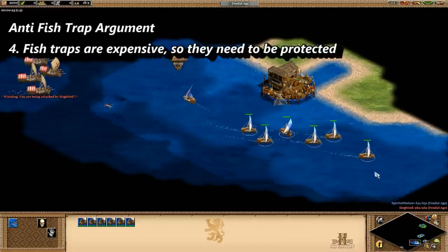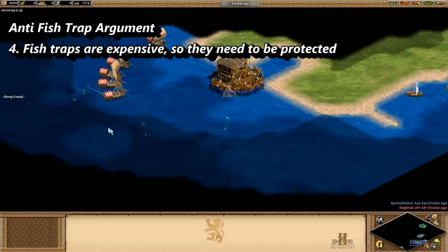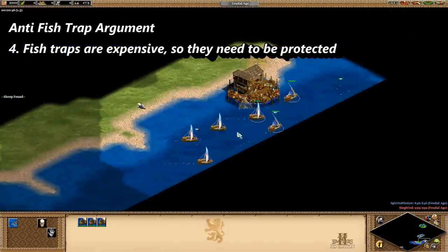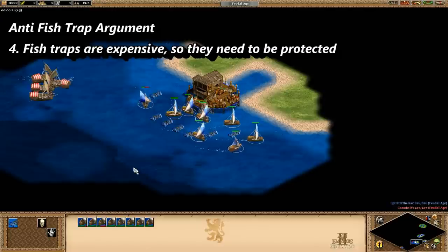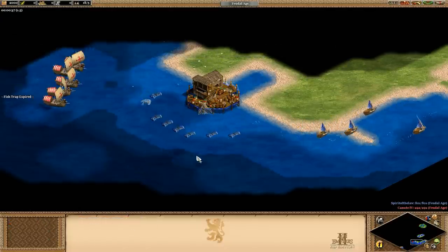Number four, related to that, fish traps require protection. If you're taking deep fish and you're raided, you can run the fishing ships to another dock and start up again there — it's free food and it's all over the place in the early game. Running away from your fish traps means they're dead and all the wood is down the drain.